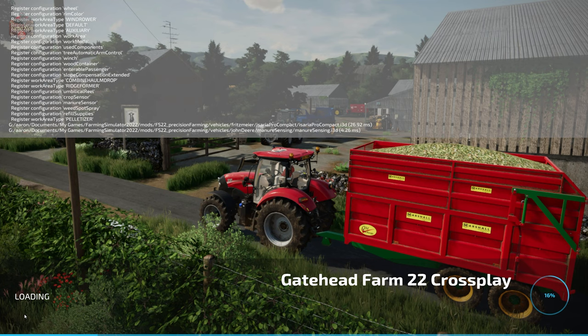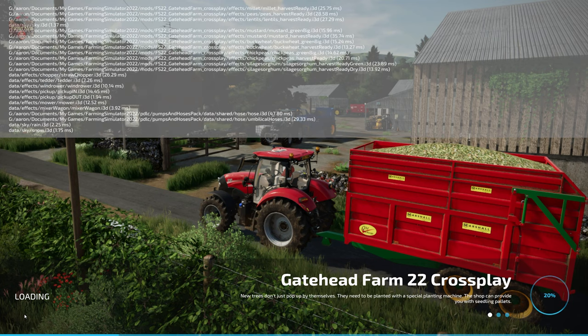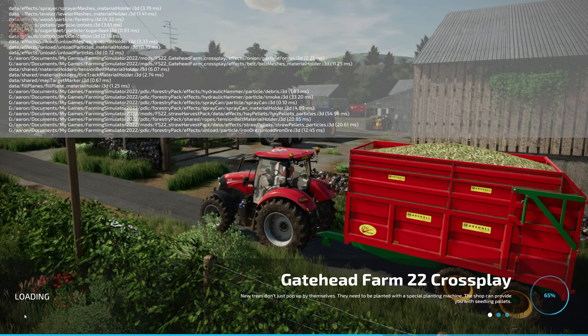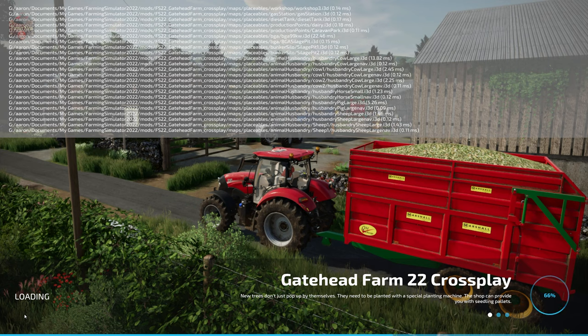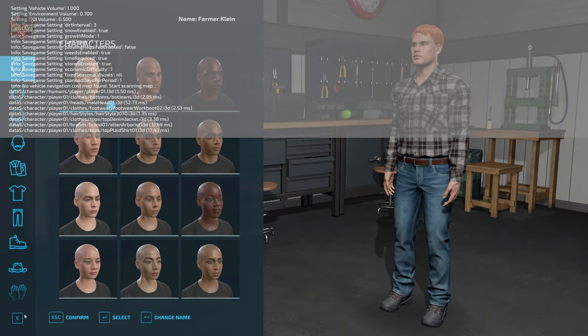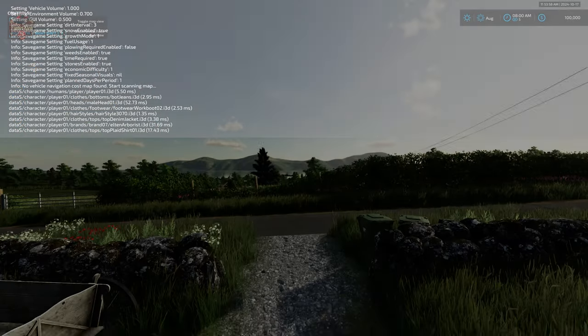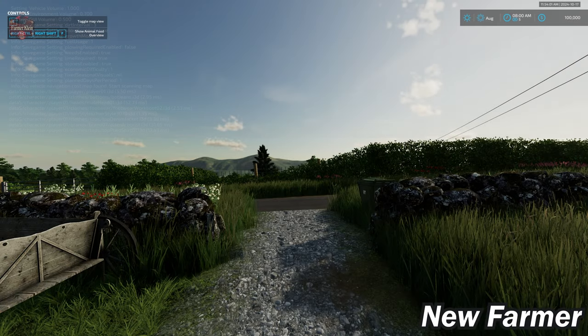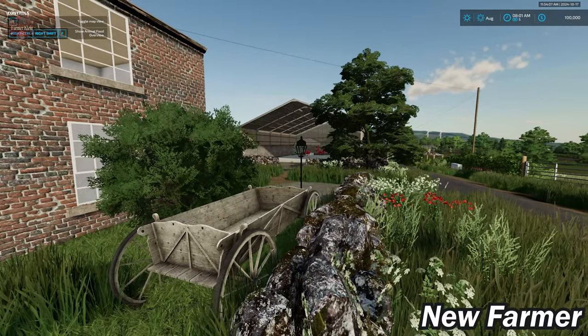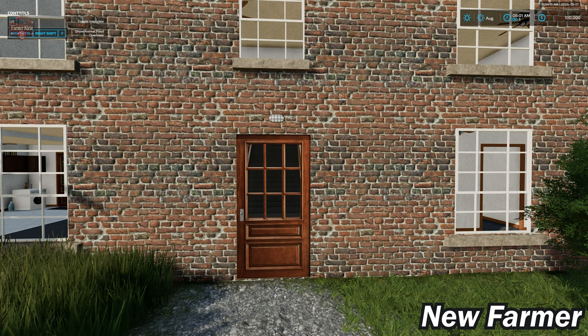If you load this map up in farm manager mode or start from scratch, the main farm is built out exactly as you see it in new farm mode. The only difference is you don't own any land or have starting machinery in those alternate game modes. On a lower-end system, you may suffer frame drops — I was getting frame rates in the low 30s and 40s on the main starting farm, with additional drops while moving around the map.